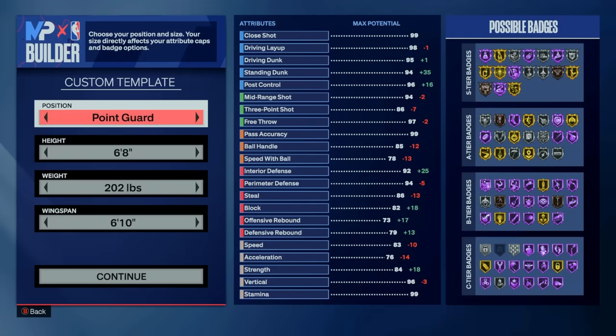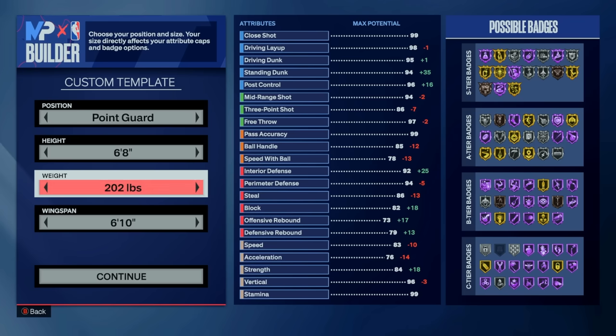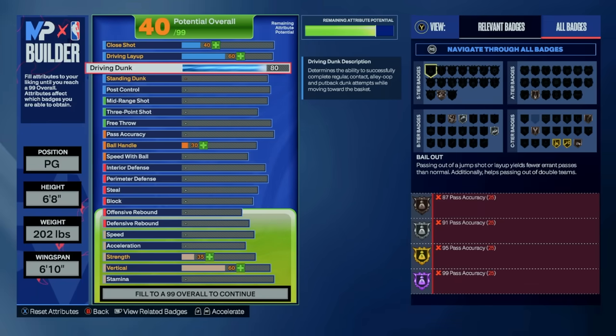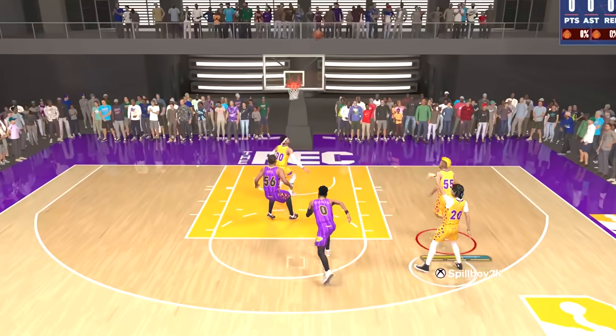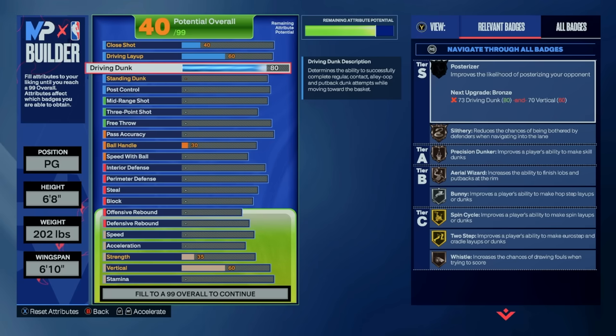Starting with the template, I'm choosing the point guard position, as this build is essentially a big guard, but you can choose anything from point guard, shooting guard, or small forward. I recommend going shooting guard if you don't want to be the primary ball handler. We're going 6'8" for the height, 202 pounds for the silver bulldozer and hall of fame physical handles cut off at 84 strength, and a wingspan of 6'10" to give us access to the silver agent 3 badge. Starting with finishing, we have an 80 driving dunk — we didn't go with contact dunks, but this is still a very valuable threshold, unlocking a healthy amount of dunk packages. One package I'll always love is the clutch baseline reverses off 2, which requires an 80 dunk on the dot.